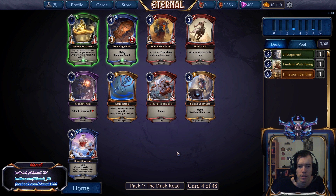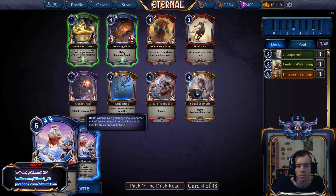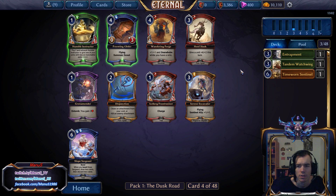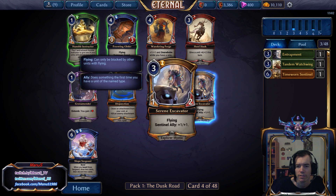Here we have Excavator, which is probably the best card in the pack. In a Yeti deck this can be pretty nice, and it's also decent in the Sentinel deck. The other cards are all a bit so-so, so I'll just take the Excavator for now.